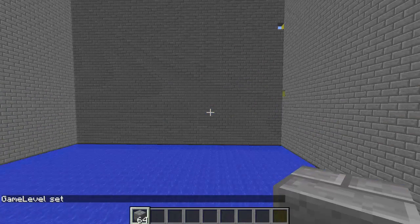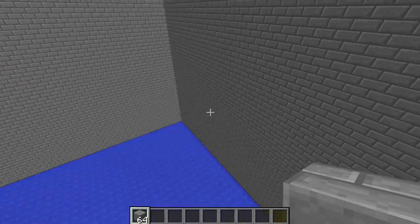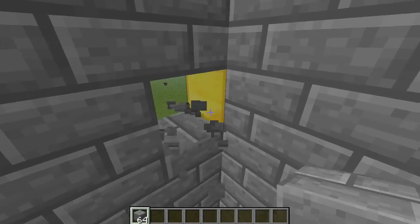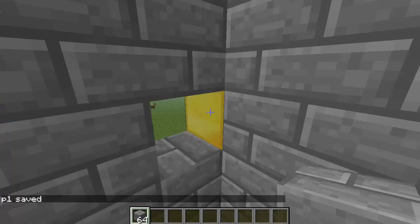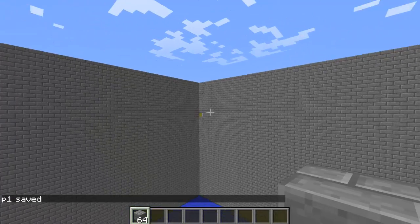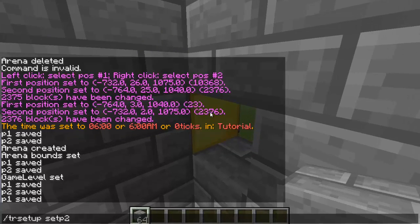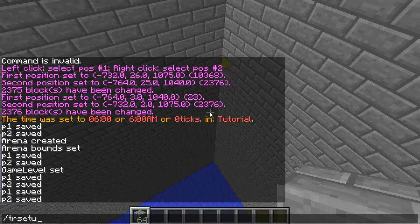It's going to change it to water — whenever they hit the water that means they've lost. After your lose level is set up, make sure you have as many floors as you want. Go to the first corner of your floor, make sure you can see it, and type `/TR setup set P1`. Fly all the way to the other corner, look at it, and type `set P2`.